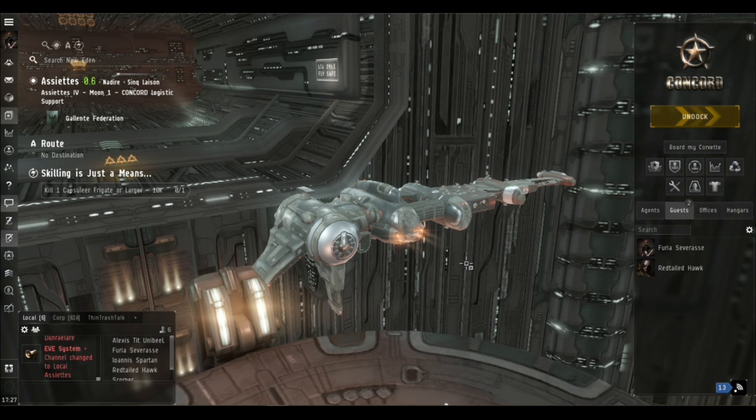It comes in two stages. First you've got to track down a capsule somewhere in the system - there may be more than one. Kill the capsule; it will contain a key and possibly the corpse of a dead DED informant. You then have to find the site, which you may have some competition for in high sec. Clear the first room of all the rats, then if you've got the key you unlock the next gate, go in, and have a one-on-one with a loot ship frigate.